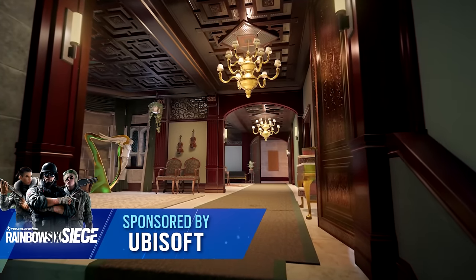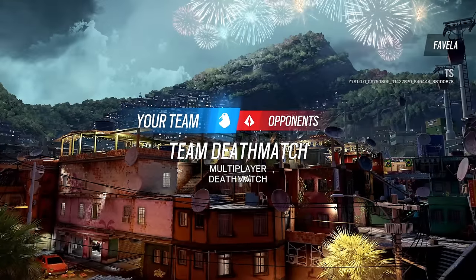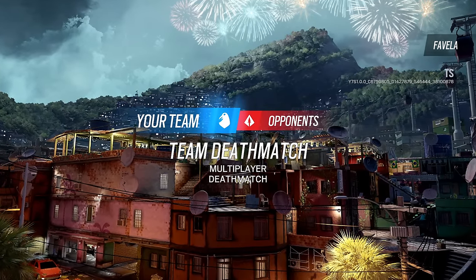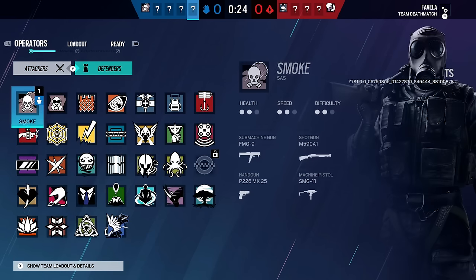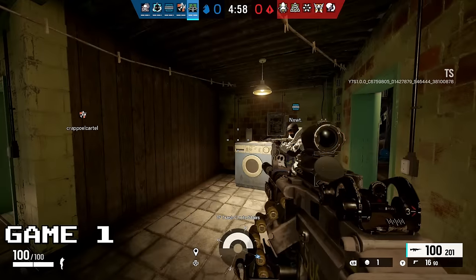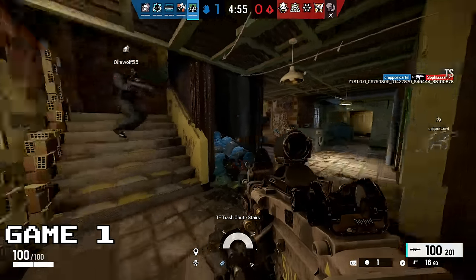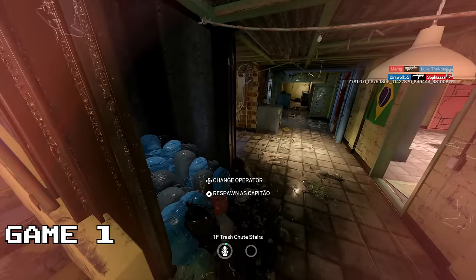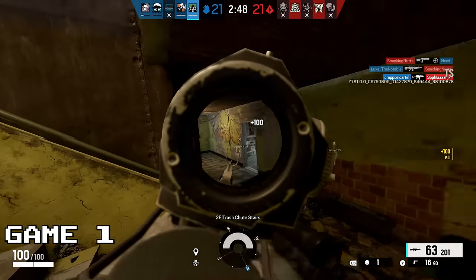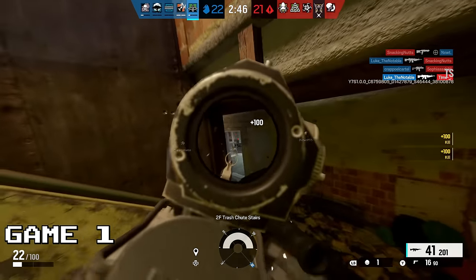Here we are in the Rainbow Six Siege team deathmatch mode. It's a match where you have a team and there will be death. In this new team deathmatch mode, you can choose to be any operator in the game, attacker or defender. You don't get their abilities, but you do get their guns — and that's just fair. You'll fight another team of operators and if you die, you come back. After five minutes of unyielding violence and gunfire, one team will be the victor.